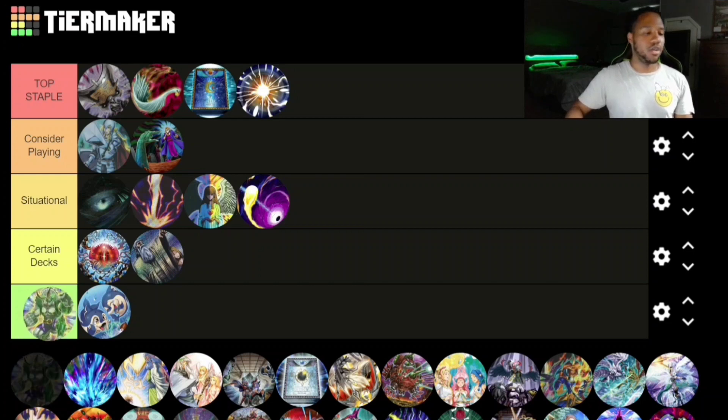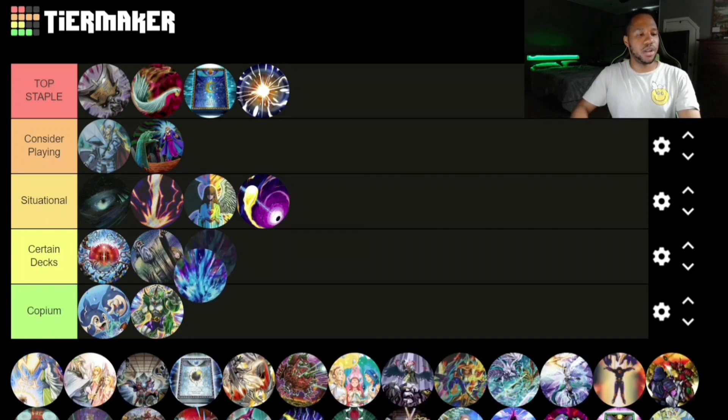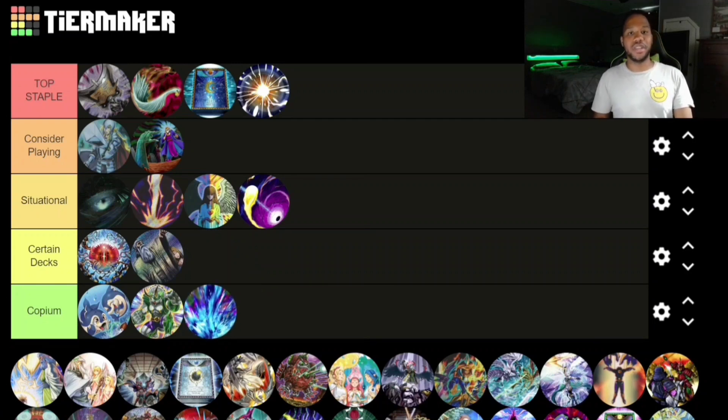Panther Tops is Copium — it's limited to one and Cashtira Fenrir is so much better. Next up, Torrential Tribute — I'm going to say Copium as well, because there are a lot of decks where you don't want to destroy their monsters; you want to bounce or banish them instead. Even against past tier-one decks you didn't want to use Torrential Tribute, and there are a lot of amazing trap cards you can use instead.